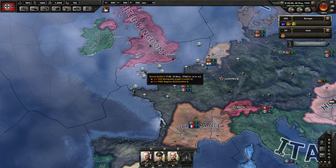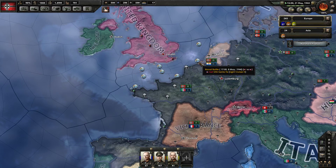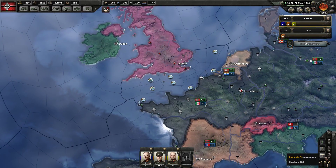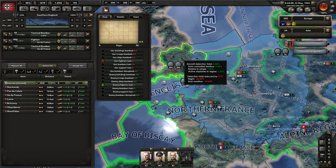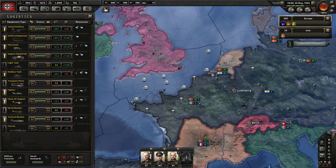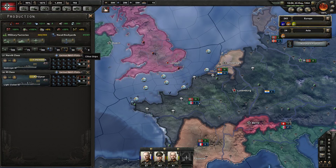We're destroying more destroyers, submarines — we just destroyed a battle cruiser, and a heavy cruiser. Every single day they lose more and more ships. Enemy ships bombed, enemy fighters lost. That's here in the English Channel. Are we bombing their buildings? We are. How many fighters do we have? 2,800 fighters.